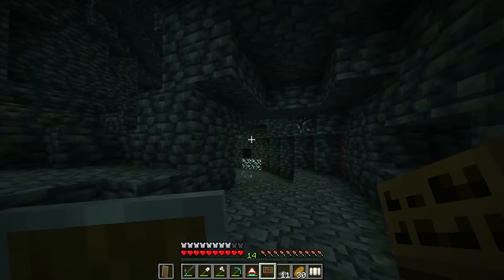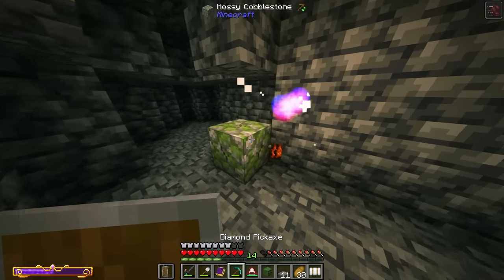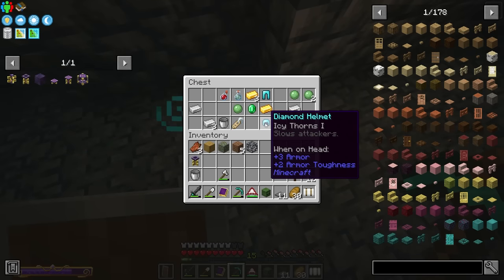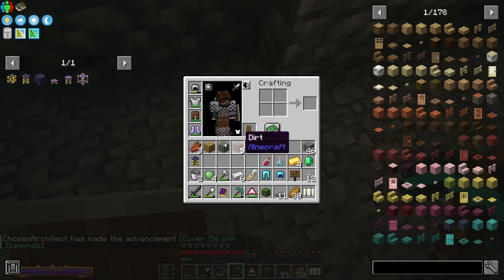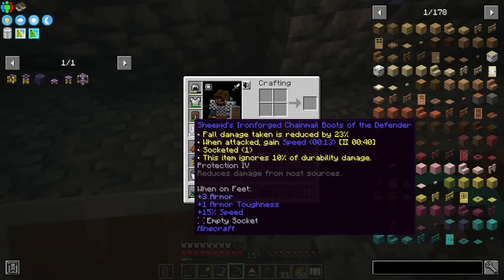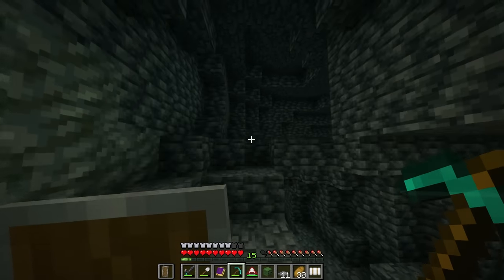Down here we spot another spawner and get some loot. We find some gear with icy thorns and step height bonuses — possibly decent compared to diamond gear — but we also get nice perks like speed from what we currently have equipped, so it'll be hard to give that up.